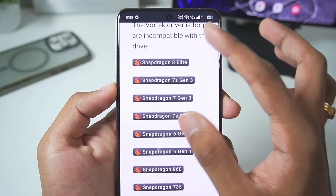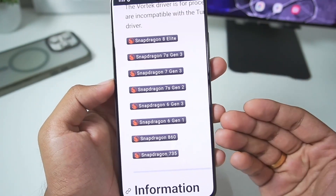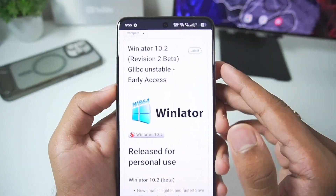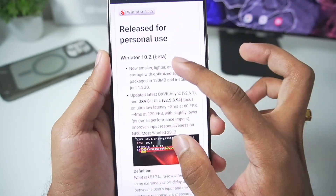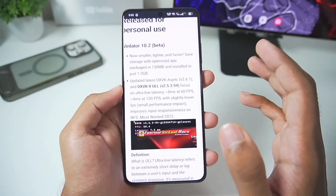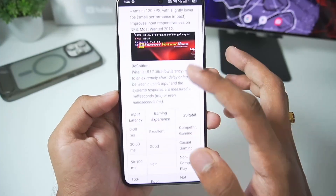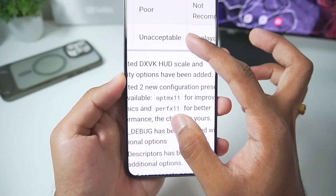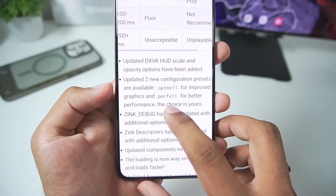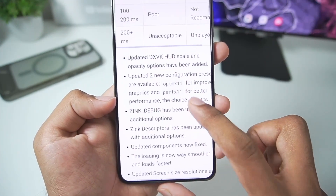It even supports Vortex graphics drivers, so all of the newest Snapdragon processors are also compatible with this emulator. The version of Winlator WB64 we'll be using is version 10.2, and in this update you get the lowest latency possible of any other Windows Emulator, so there will be no input delay while playing your favorite Windows games on your Android device. The developer has also updated DXVK wrappers to the newest versions, along with added OPT MX 11 for improved graphics and Perf X11 for better performance.